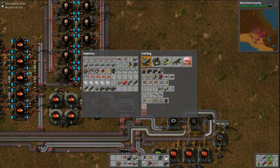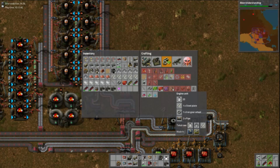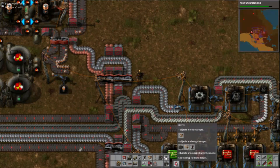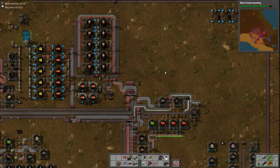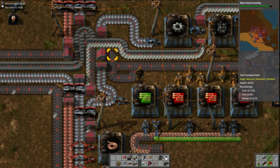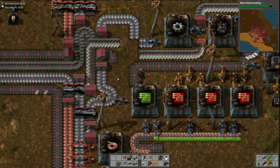So to make an engine — let's see, where are they? Here we go. Engines need pipes, gears, and steel. What's blown up now? Another inserter over there — inserters are proving to be the weak link, and without the inserters the turrets just kind of die as well. I need to reroute this entire section a little bit.